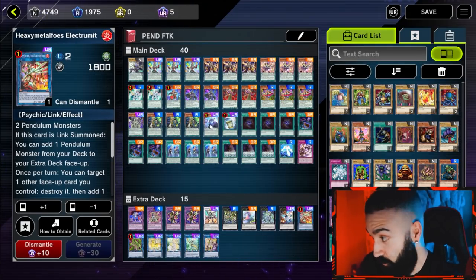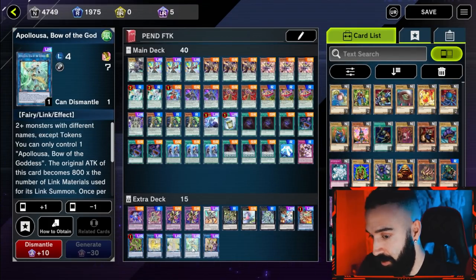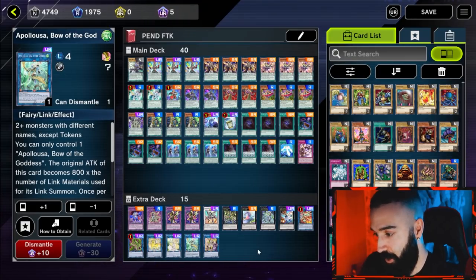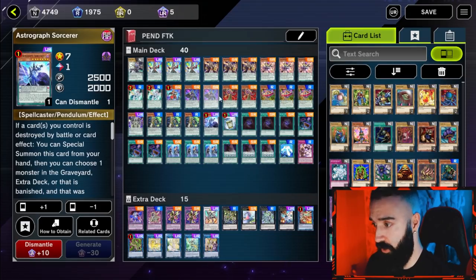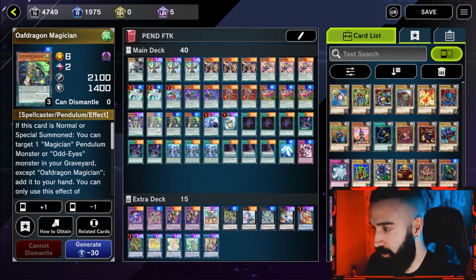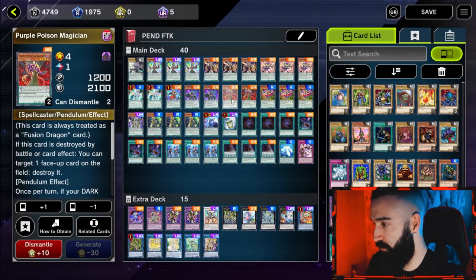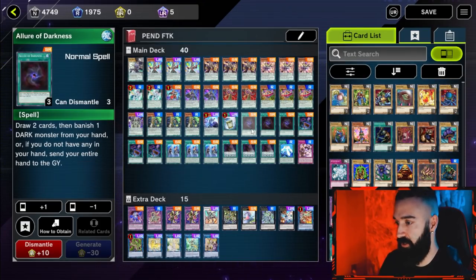The game plan: make one Electromite, send Astrograph, plus off Astrograph, then go into Selene, then make Apopoloosa — now you're protected from all hand traps. Electromite ensures you have scales, then you pendulum summon three cards underneath Apopoloosa's link zones plus Harmonizing Magician from hand, always resulting in a massive board. It's nice having two Black Fang and two Purple Poison for Astrograph to search. Three Curtain Razor is amazing, one Celestial is all you need, and three Oaf Dragon Magician is the best low scale by a landslide.